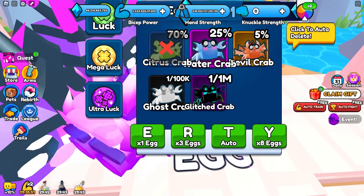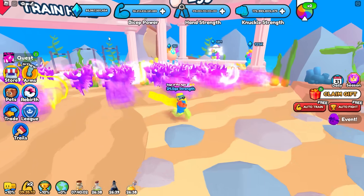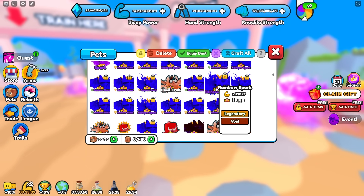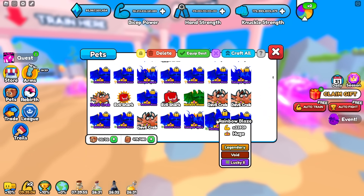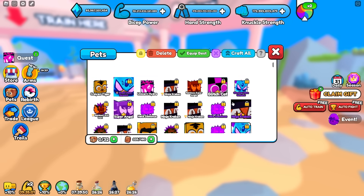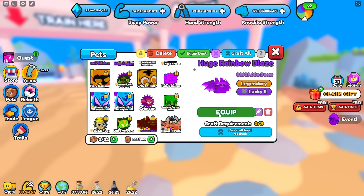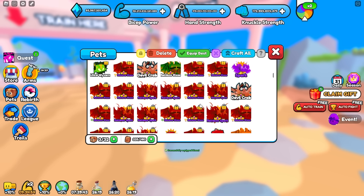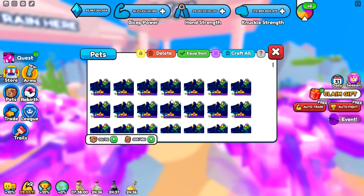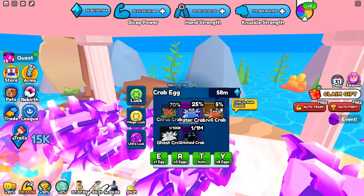We're going to turn on auto delete for this. On our main account, I forgot to equip our luck pets. We only spent like 10 billion so far. Let's go ahead and click craft all — we did run out of storage. We need to un-equip all and equip our pets that have the luck enchant, such as this one right here. We now have all of our luck pets equipped — they all have the luck enchant. This will greatly increase our chances of getting all of these pets.